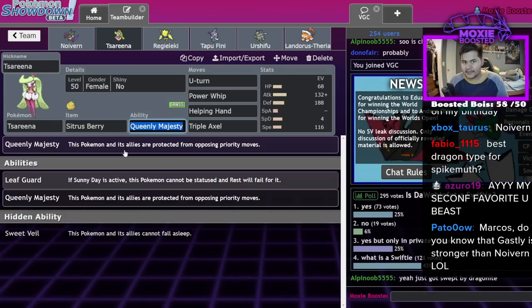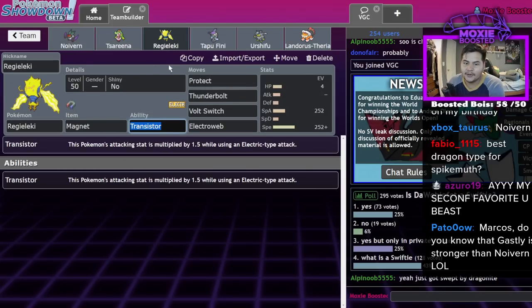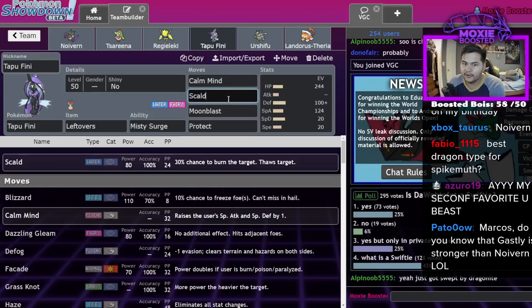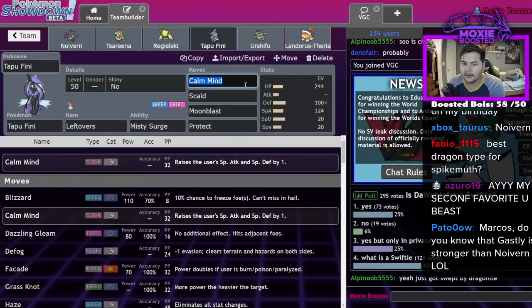Maybe we'll just do Sitrus Berry for now. As I was saying, Zarude is fun. Regieleki is good for more speed control. We have Leftovers, Calm Mind, Tapu Fini with Scald, Moonblast, Protect, Calm Mind. I might make that Muddy Water actually.